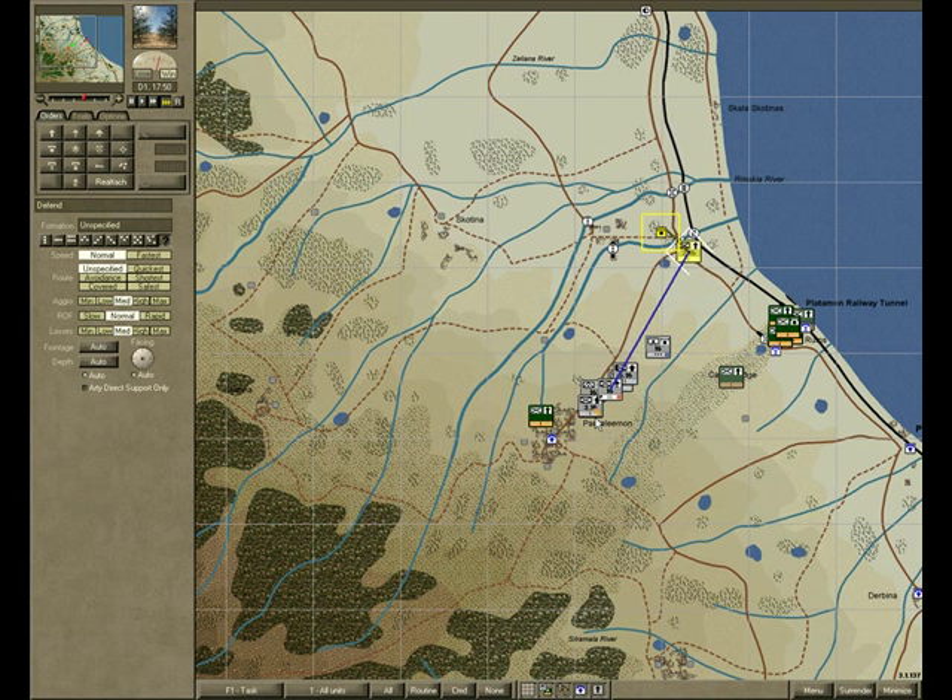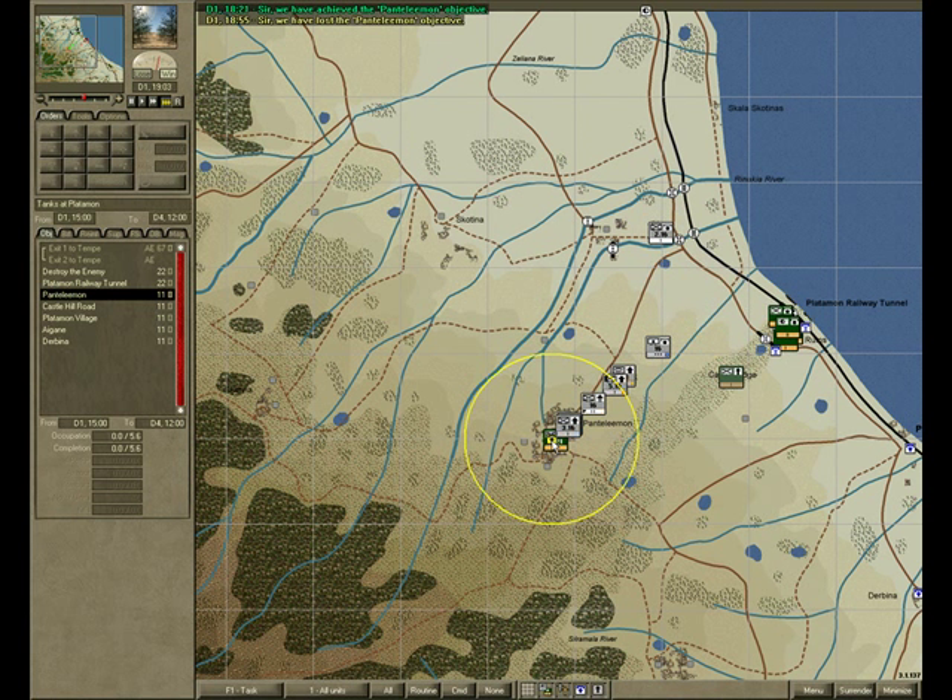The assault seems to be going well. Now you can see that the victory location here has changed color — that's because we've attained the victory location at this point in time. There's still an enemy unit there but we outnumber it 10 to 1 so it's gone. With the victory location firmly in our hands, we've come to the end of this 5-minute guide to Conquest of the Aegean. I hope you enjoyed it.